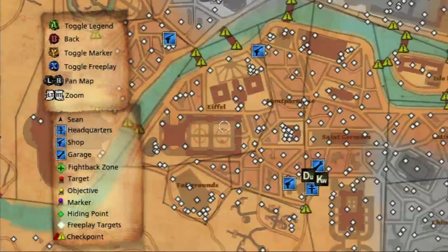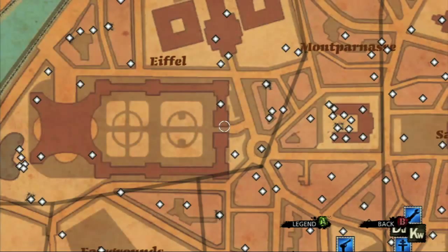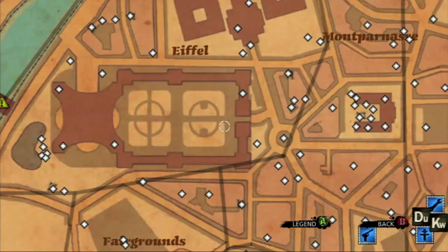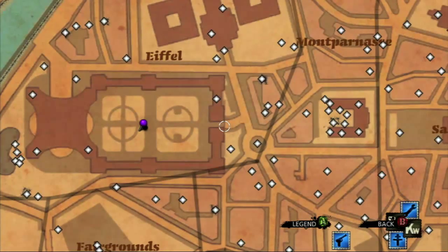This game has so many things. This right here on the map — this little thing that looks like a sea with alien things in the middle — that's where the Eiffel Tower is. So if you haven't played the story mission and gotten to it yet, that's where you need to go.